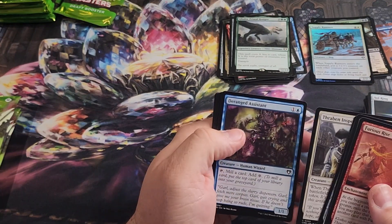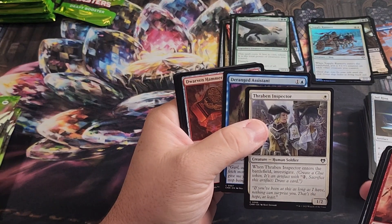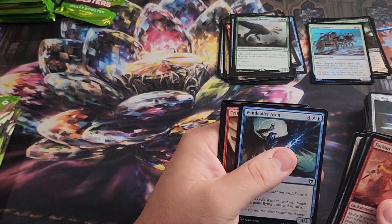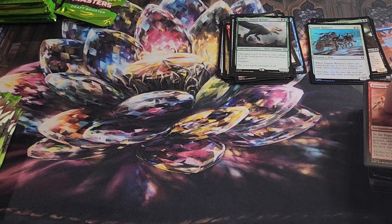In your draft pack, you're like, okay, I'm taking Sol Ring and maybe one of the rares. But even at common, Thraben Inspector is a really solid card — not worth anything, but it hasn't been reprinted in quite a while.